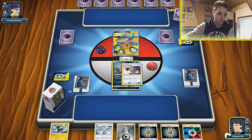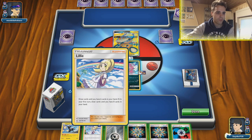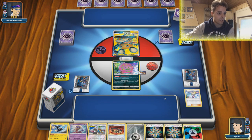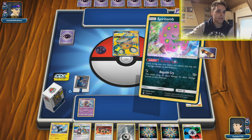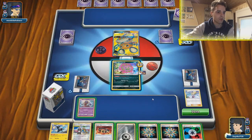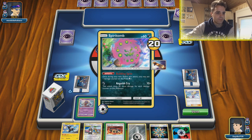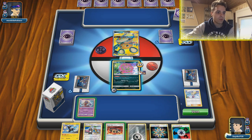Going to get an energy on the skateboard and Lillie for 3. Maybe we draw into a Tapu Lele. This is definitely not good at all — we have to smack down this Jinx here otherwise things won't go okay. We definitely need another Spiritomb to get rolling. Energy on the Spiritomb. We can smack 160 easily. Going to use the Jinx — this means if we get another Rainbow Energy here, use Building Spite, and get another Spiritomb, we're going to get that one-hit KO.